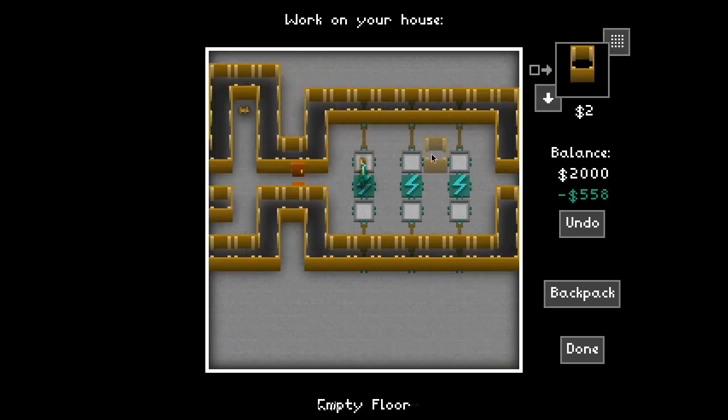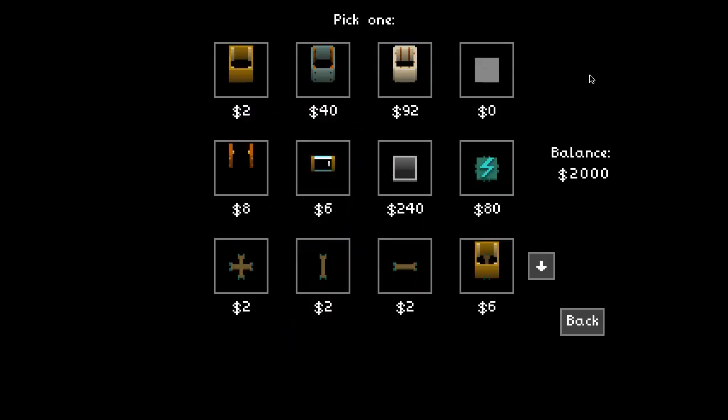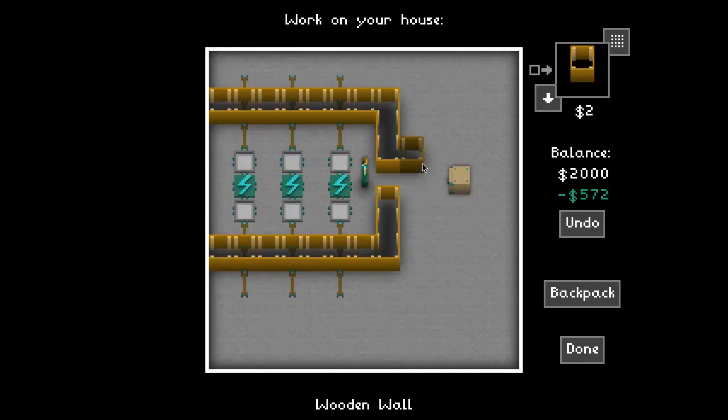What will happen is that the person, unless they saw through my walls, won't be able to see which switch disables the trap - that's kind of the theory here. So they basically have a one out of six chance of successfully disabling the trap, which will be an electric floor. They can counteract it if they have drugged meat for the dog, or if they have water to disable the trap.